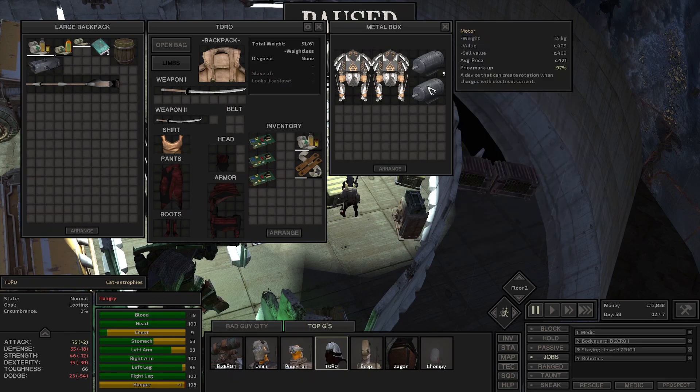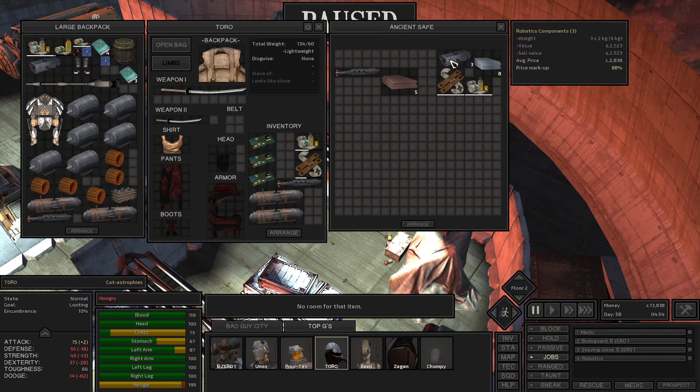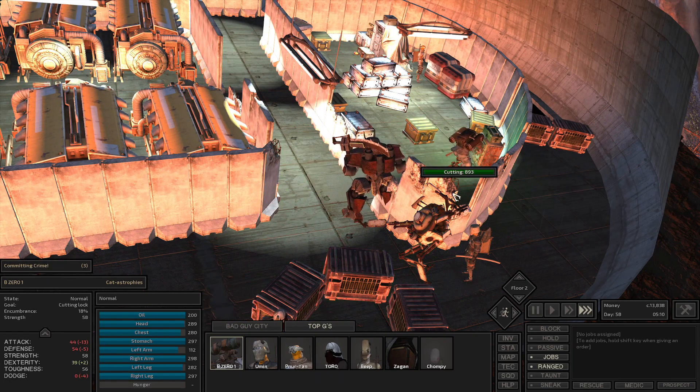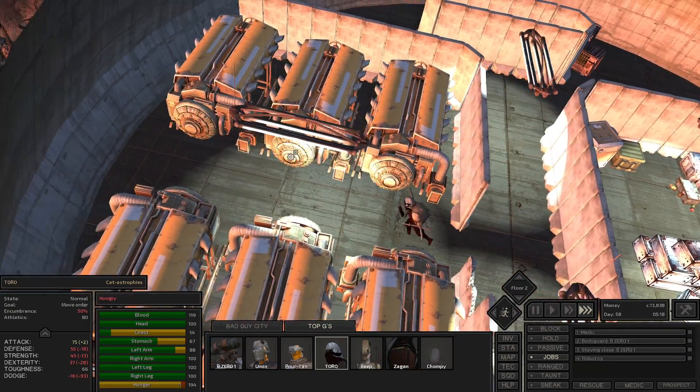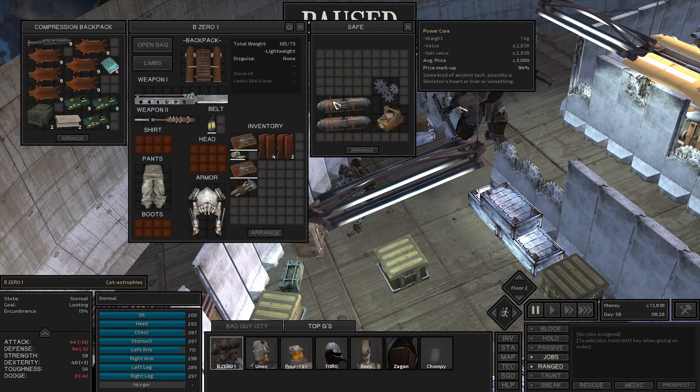There's a lot of stuff in the chests - supplies, trading goods, armors, AI cores. This was a huge score for the gangsters. The very last chest had a 0% chance to be lockpicked, but thankfully we ended up finding some tools on the first floor, so B01 was able to crack it open for a few ancient science books and some more loot.